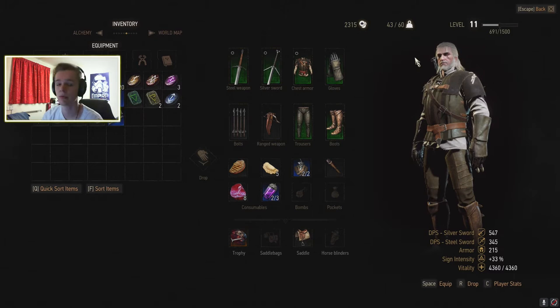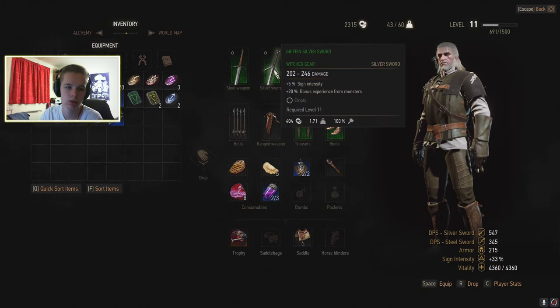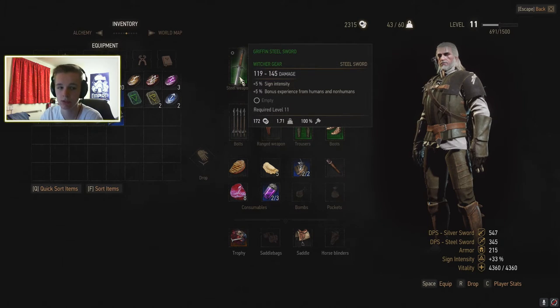I went and found the upgrade to the next tier of witch gear, which was the level 11 gear. I had to travel a long way around Valen to find it, but it's here. It's called the griffin swords - we've got both griffin swords here. The griffin steel sword does 5% sign intensity and 5% bonus experience from humans and non-humans.